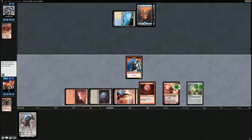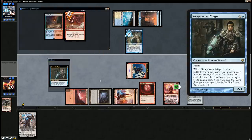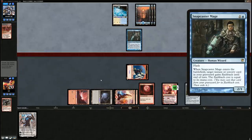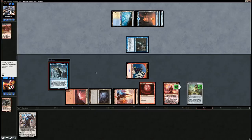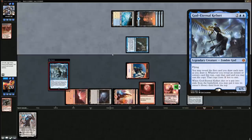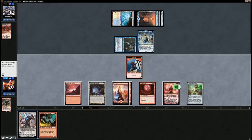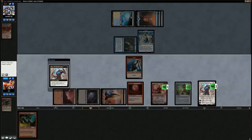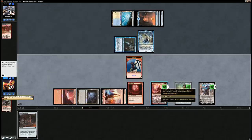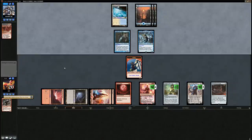Spirit Guide — that does it. Now we can search up an Ensnaring Bridge with Karn, use Chandra for mana alongside Spirit Guide, and we're empty-handed so our planeswalkers are safe. Next turn we can go for the Lattice — use Chandra for mana and try to shut our opponent out of the game. Opponent taps out for Jace, brainstorms. Let's just minus Karn and get our Lattice. Then run out Gemstone Caverns, which dies to the legendary rule, but that's okay — the opponent is now unable to tap any of their lands for mana. Jace can't be activated, they can't attack us because of Ensnaring Bridge — they're pretty locked out.